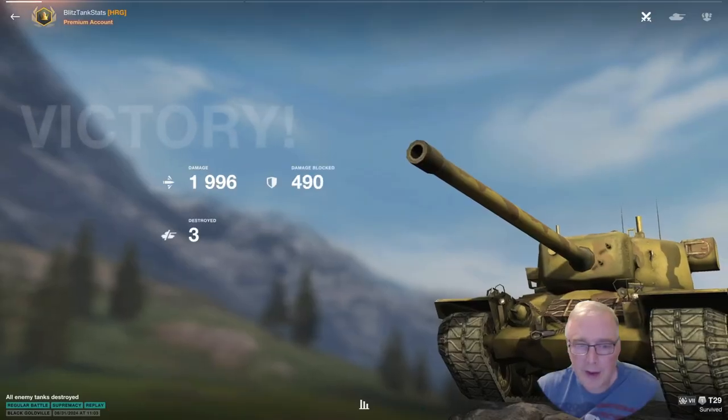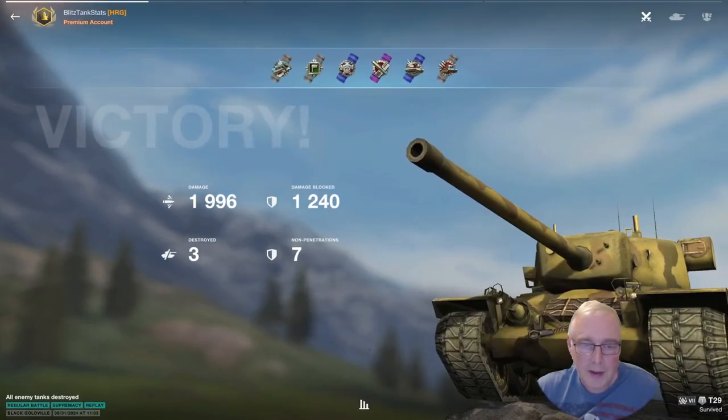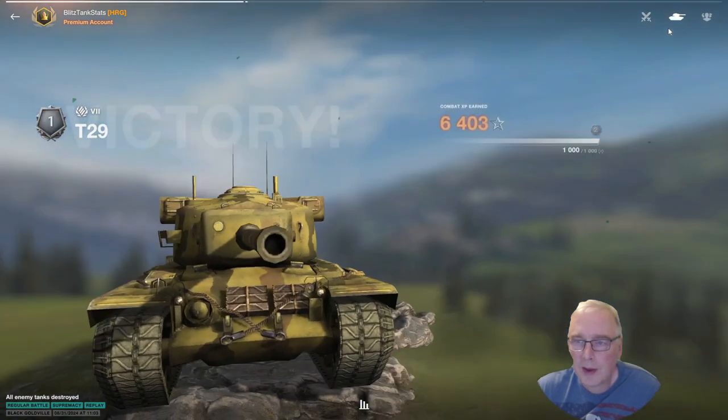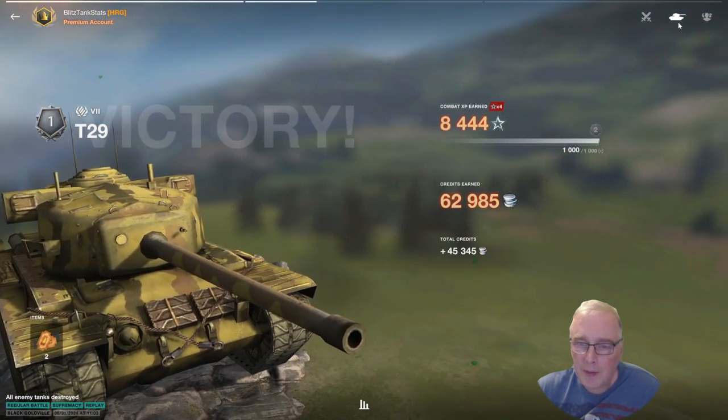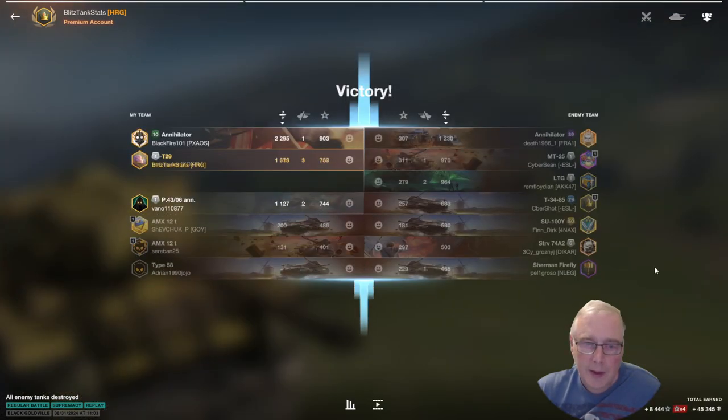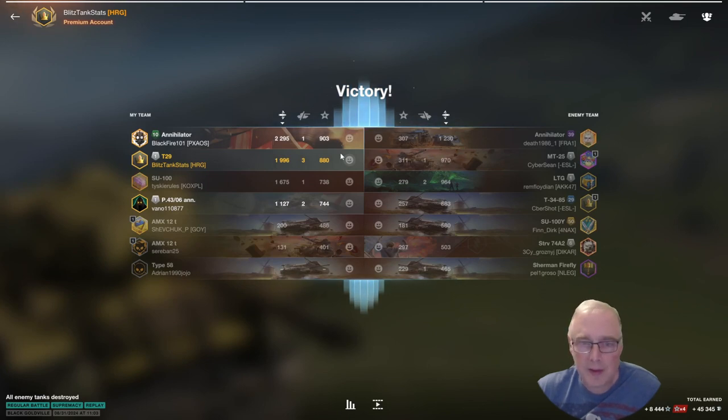Very nice and strong hull-down in the T29 — it's the right way to play it. And it's a good fun tank, actually. 1996 damage, 1240 blocked, 3 destroyed, 7 penetrations. Just the third class on that one. 62k, 45 take home. Second on the clock, only 880. But a nice game nonetheless. It's a pretty standard game in the T29, actually — if you get a good position and play to its strengths, you can do really well in it.